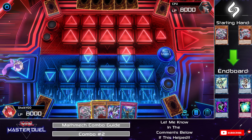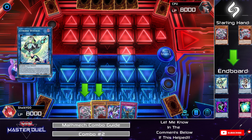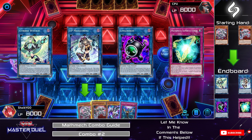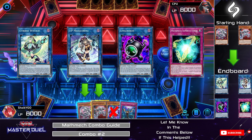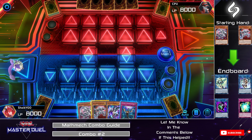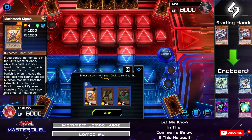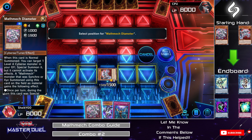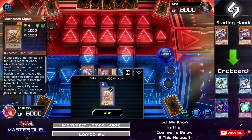For combo number 2, we are going to be focusing on having Diameter along with Circular in our hand to give us a Cybers Wicked, IP Masquerena, Linkribooh, and a Super Factorial on the field going into turn 2. We will not be using or utilizing the Parallel Exceed or the Infinite Impermanence in hand. To get this combo started, activate Circular's effect to Special Summon itself onto the field by sending Sigma from your deck to the graveyard. Then Normal Summon Diameter and activate Diameter's effect to Special Summon Sigma.